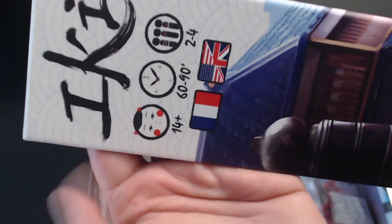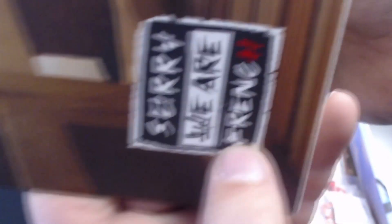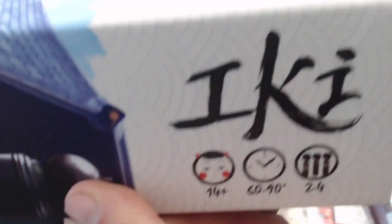On the box sides you've got the languages, age, playtime, and player count. It's published by Sorry We Are French. I love that you've got Iki in different orientations on the sides, so there are different possibilities for shelf storage — if you store vertically you've got one orientation, if you store horizontally like I do you've got the other. Really nice, don't know if that's intentional or not, but good on them.